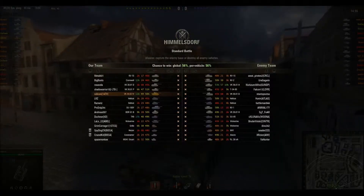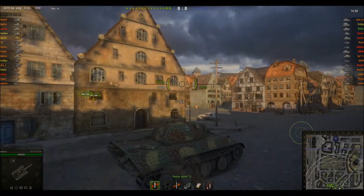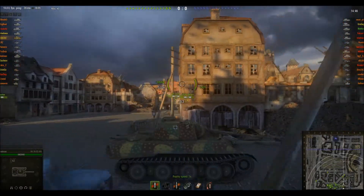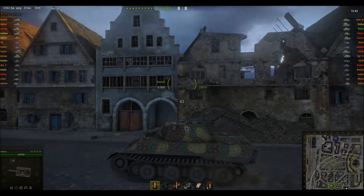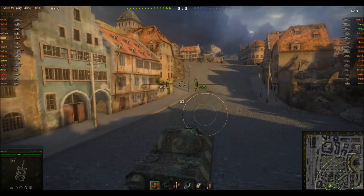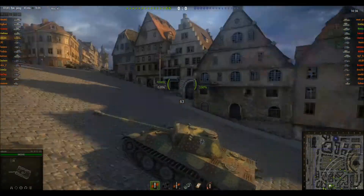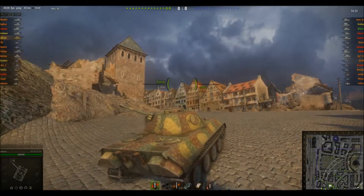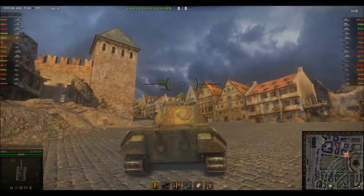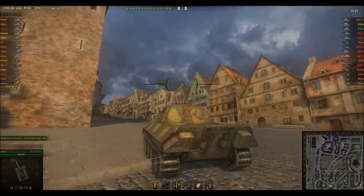Himmelsdorf, standard battle. We're going up the hill. I was talking to my friend about gun depression. German tanks in World of Tanks at this tier, or even any tier, have a little bit of gun depression — it's not too bad, not like Chinese tanks. And they're tall, so they're shooting down at people. Against some lower-profile tanks, even with very sloped armor, you're shooting down so you're negating a lot of that sloping. I quite like the idea.